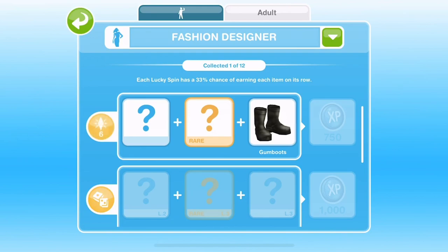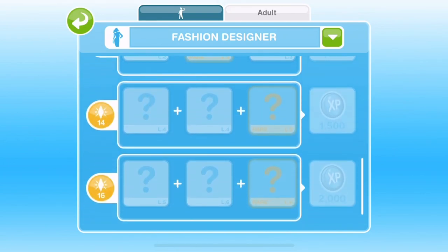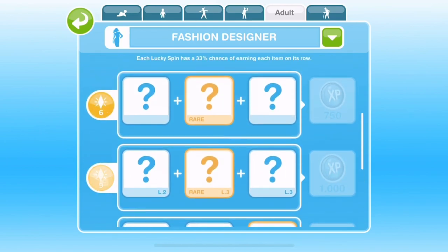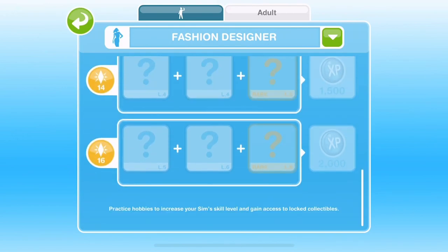Each hobby has their own grid and this is the fashion designer hobby grid. Each square is a hobby collectible — you get each collectible by completing one hobby action. You can see that squares for the higher levels are blue, which means those collectibles are locked and you won't be able to get them until you get a sim up to those levels. This is what an empty fashion design grid looks like when a sim has reached the highest level. The icons are now white, which means that collectible can be collected. Any sim has the chance to win any of those collectibles by completing a fashion design task. You need to collect all 12 items to win one outfit. You only need one sim to reach the highest level once, and then any sim can collect any collectible for the fashion design hobby.